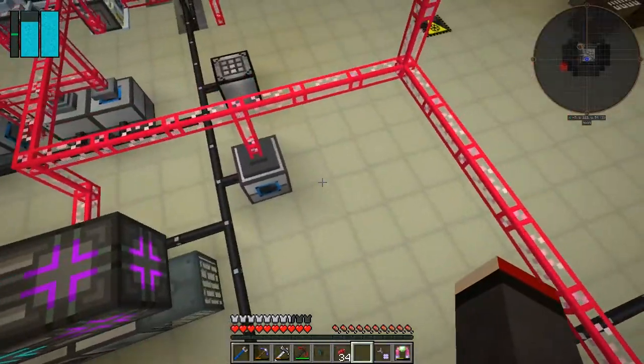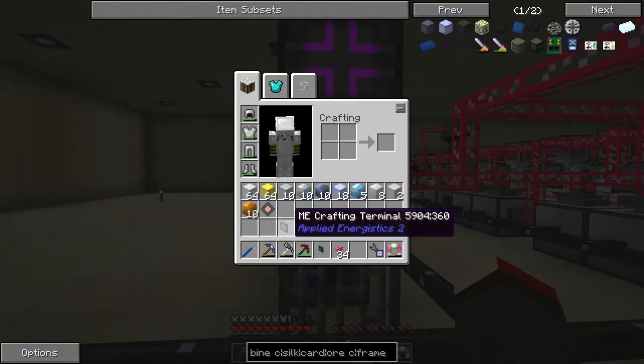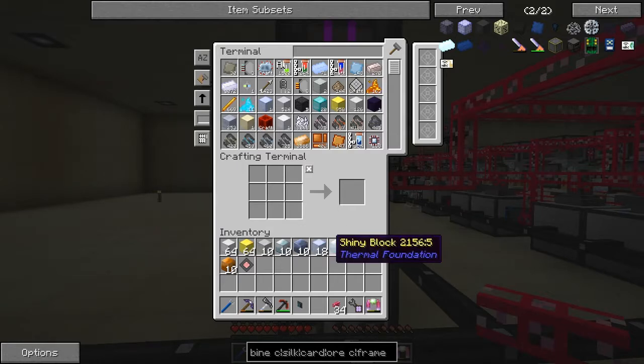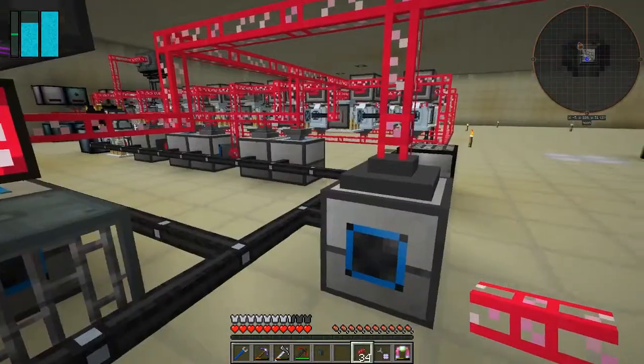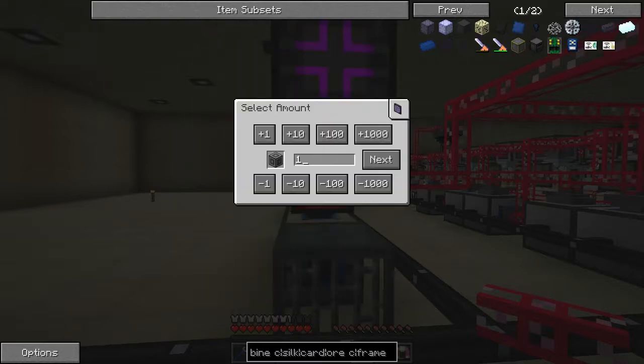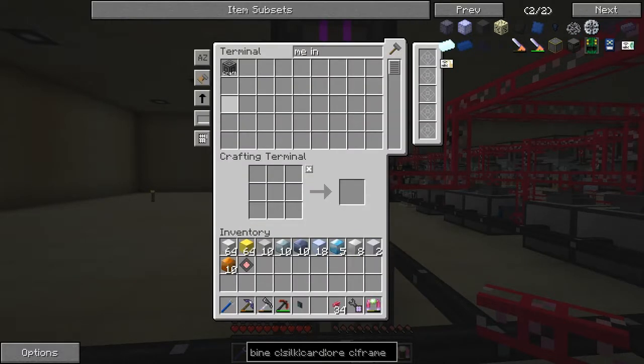We want an ME interface on the side of this. What I've got here is an ME crafting terminal — I upgraded the terminal that was down there and created a crafting table. I want an ME interface — let's craft ten of those. When we've got one of those we can start to put it down. I think I want this type as opposed to the flat one — actually the flat one will do fine.